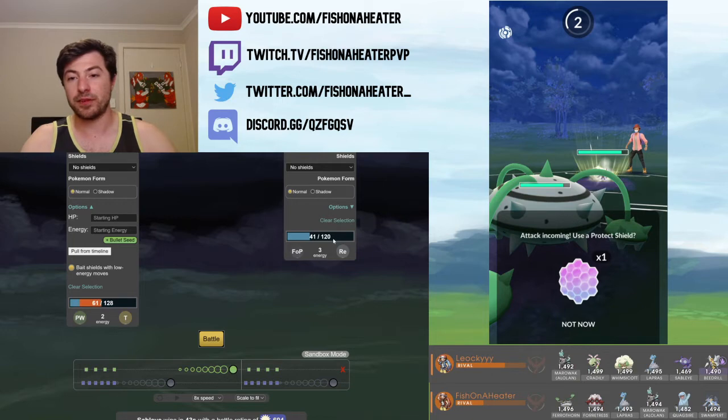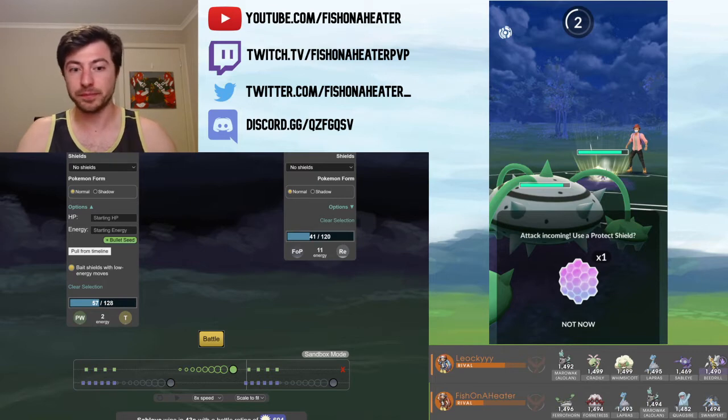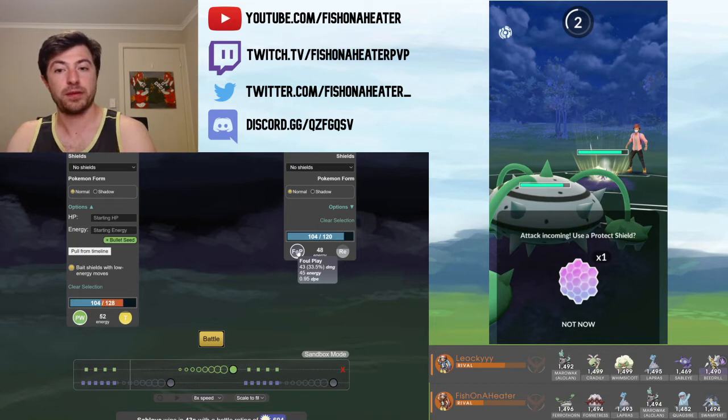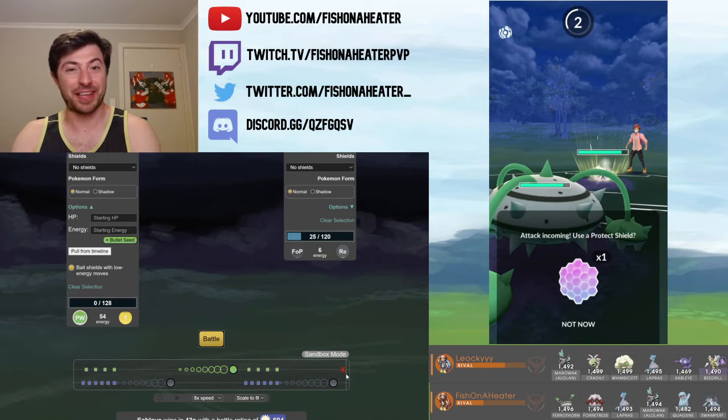Foul Play does 33% damage. Each Shadow Claw does 4 damage and it's a two-turn move. Foul Play does 43 damage to Ferrothorn, Shadow Claw doing 4 damage — so 43, 86, and that leaves 34 HP left. That's 9 Shadow Claws and 2 Foul Plays to take out a Ferrothorn. It takes 6 Shadow Claws to get to one Foul Play, and that's why when the second Foul Play comes, that gets the KO. Look at this maths with Fish.